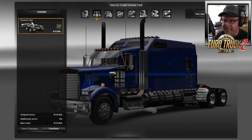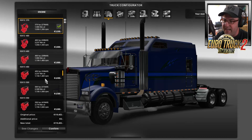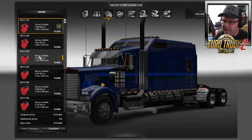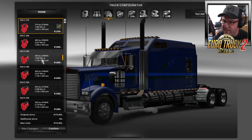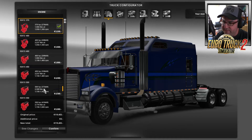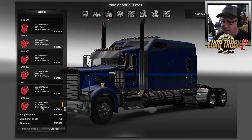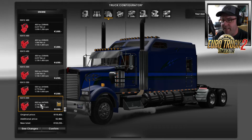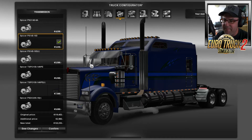As for cabin selection, you only get the one — that's fair enough. The chassis is the 6x4. For engines there's a large selection: you can choose between 370, 400, 450, 500, 550, and 600 horsepower. I'm going to select the 600 horsepower — as always, I need to have heaps of power.